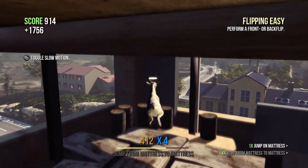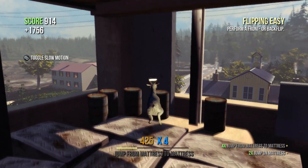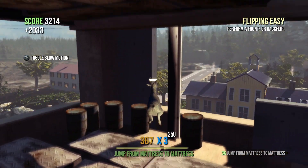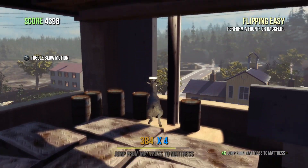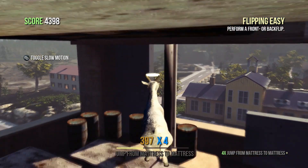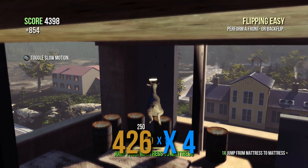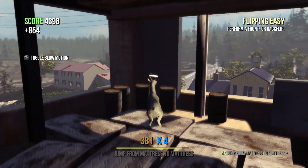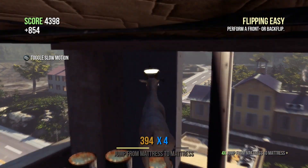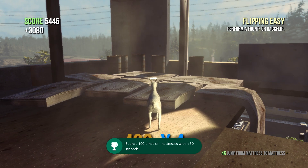You have to hit the mattress 100 times in 30 seconds. You see there I come off of it and get straight back on. Eventually we'll hit 100 jumps and the achievement will unlock. And there is the achievement — that's 30 gamerscore, Mattress Madness. Bounce 100 times on the mattress within 30 seconds.